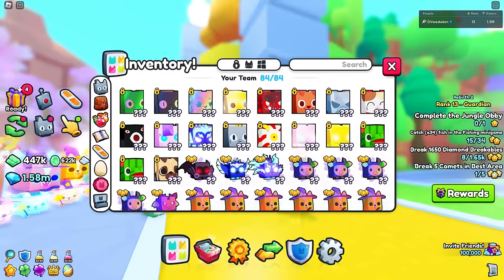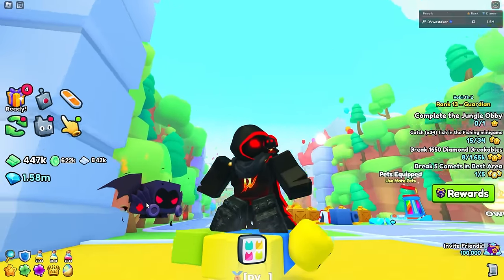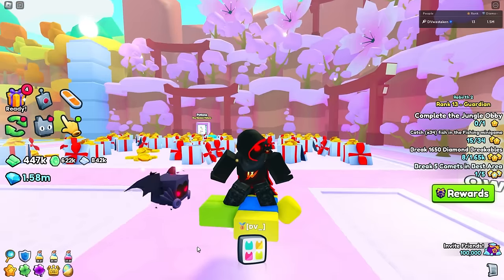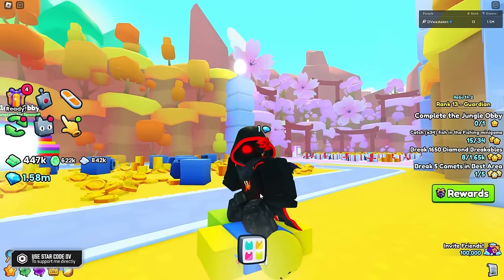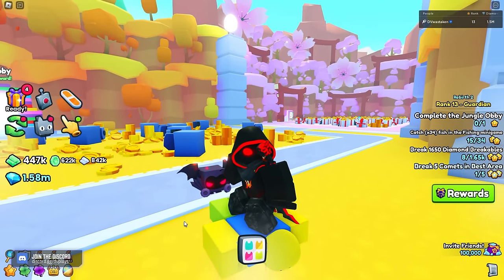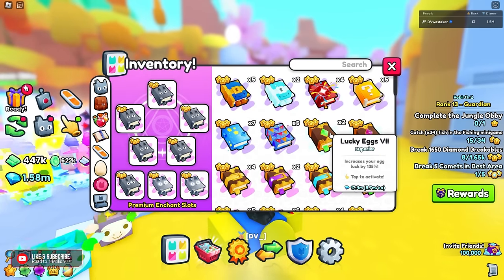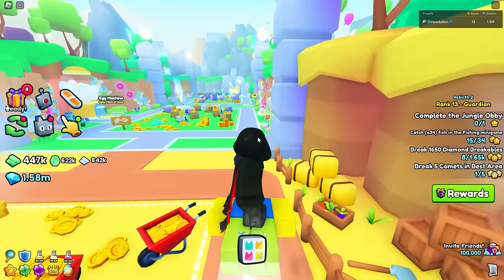Demand causes the most impact on prices and can be caused by multiple things. It could be based on how cool an item looks — like this darkwing, he's a little bat guy. A YouTuber can create demand — if they say their favorite titanic is the capybara, everyone wants a capybara to copy that YouTuber. A feature can also drive demand — the titanic silver dragon has the flying ability, so even though it's not very rare, there's high demand on it. Rarity drives demand, and so does power — like lucky eggs seven, which is powerful and high-end, creating huge demand.